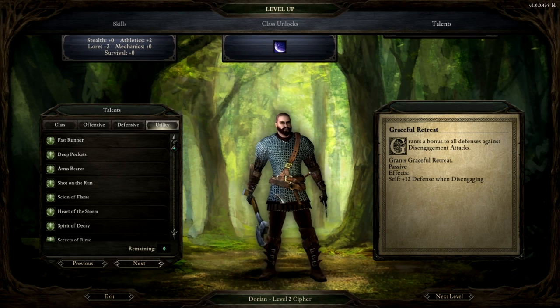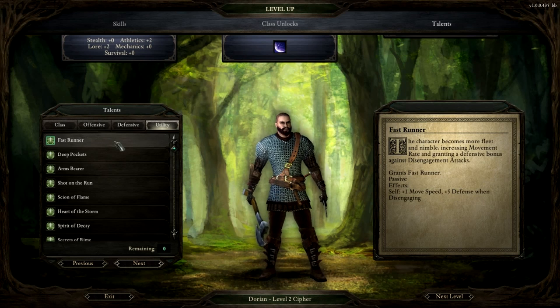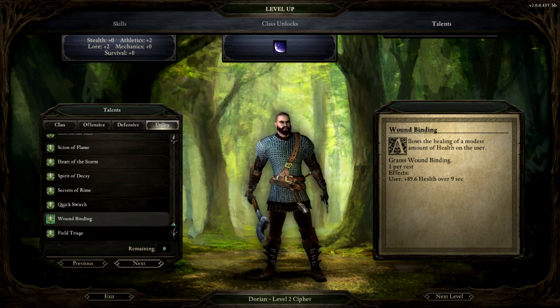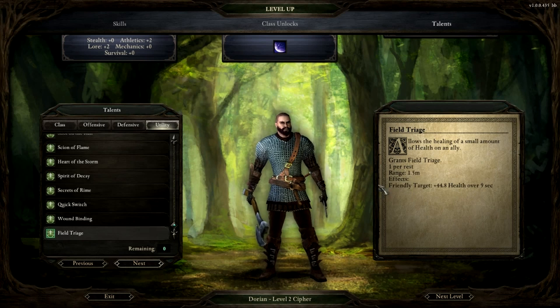Fast Runner makes you always move faster. And here are the self-heals: Wound Binding lets you heal yourself over 9 seconds once per rest, and Field Triage lets you heal a friendly over 9 seconds once per rest. That's on top of whatever heals the actual healer classes get — the healer classes being the priest and the paladin, and to a lesser extent the chanter.